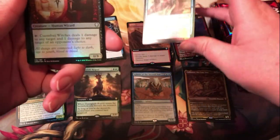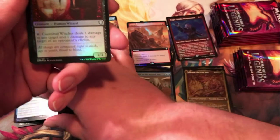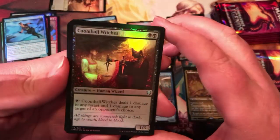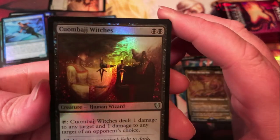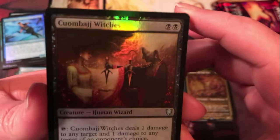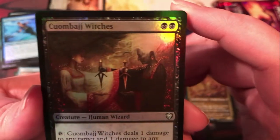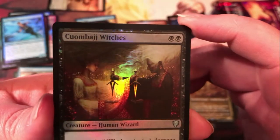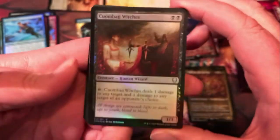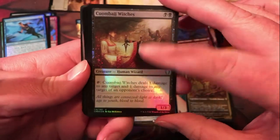There are witches here. I'm not even sure how to pronounce their name — Quambage Witches. A very old card from way back in the day with new art from Seb McKinnon, who's very quickly become one of the most popular modern Magic artists, and I can usually see why. Cool card there.